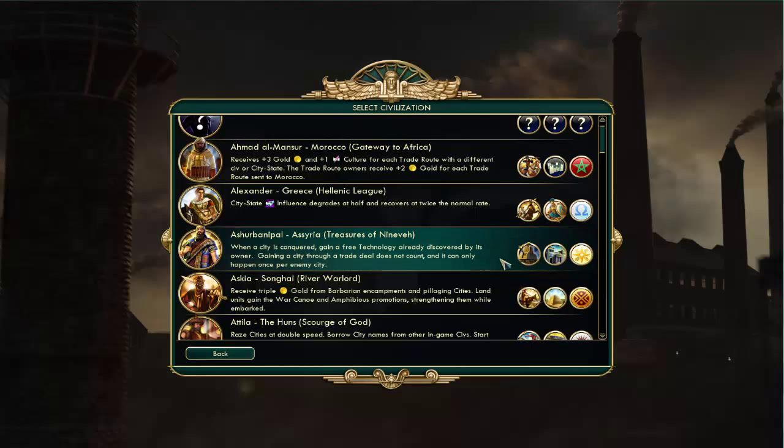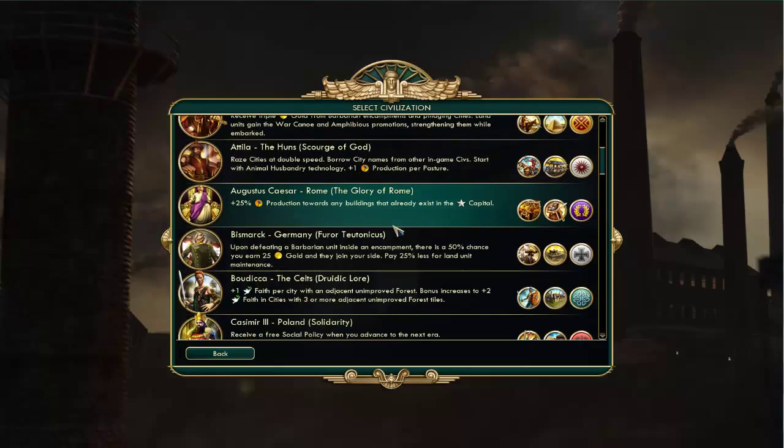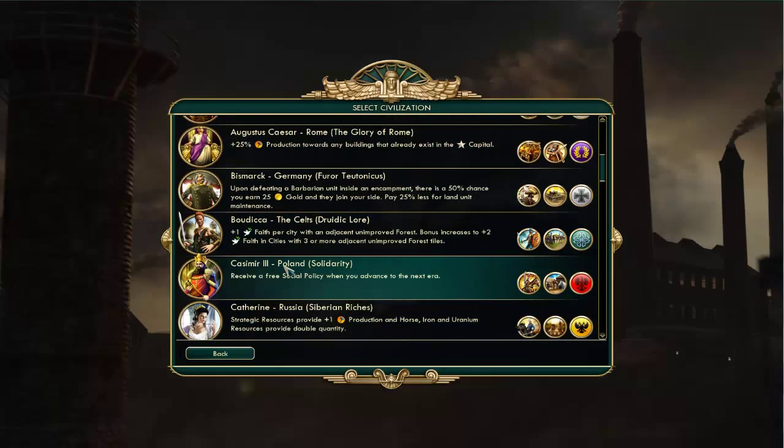Sometimes in Civilization V you get to a point where you play more of an economic, science, or culture-based strategy rather than military. Assyria kind of balances that out. Not to mention their Royal Library and their Siege Tower are both great units. We'll cover what those do more later — I think we're going to do a video for each civilization this week, so we will definitely look at that.